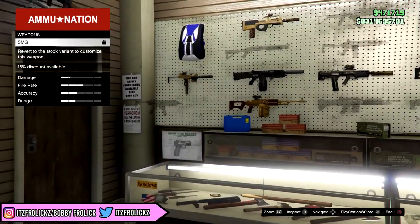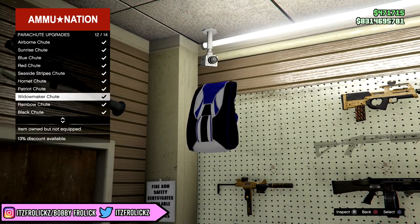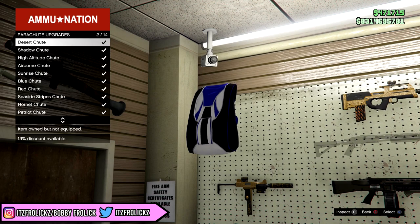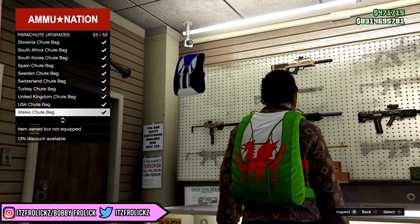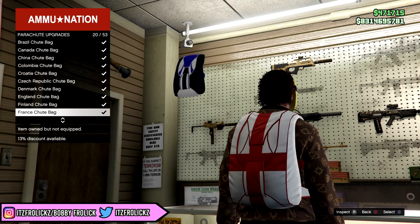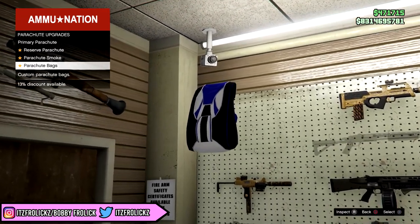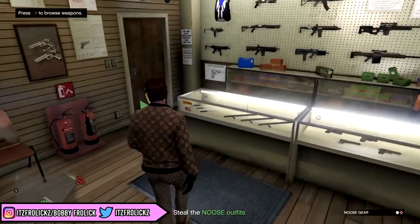If you don't have one, just go to Ammu-Nation while on the mission, go over to your parachute bags, and select the Israel one. Make sure you have this one because that is a crucial part of the glitch — if you don't, it most likely will not work. Once you have the Israel parachute bag, you are ready to do the final part of the glitch, which is very simple. It may take a little bit of skill, but you should all hit this on your first try.